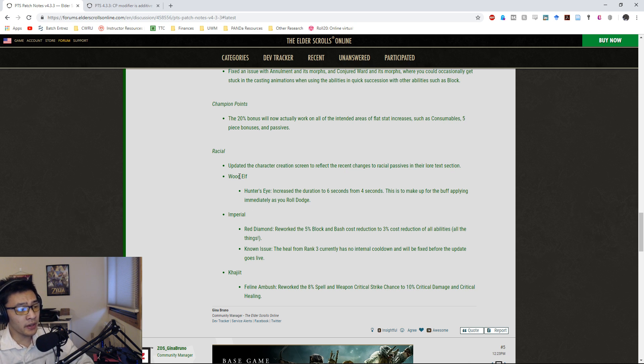They updated the Wood Elf racial passive Hunter's Eye - they increased the duration to six seconds from four seconds. This is to make up for the buff applying immediately as you dodge roll. This is the buff where you dodge roll and get 10% additional movement speed, plus now you get 1500 additional spell and weapon penetration.